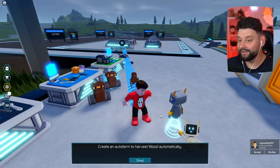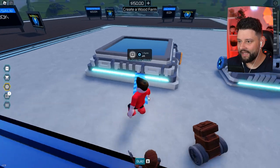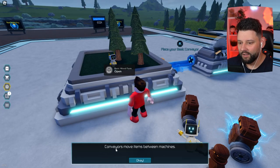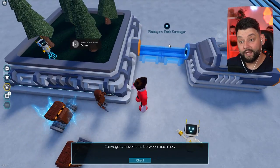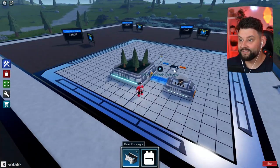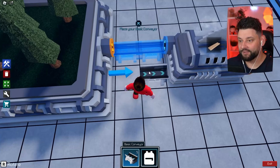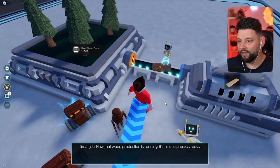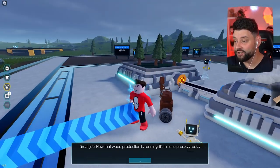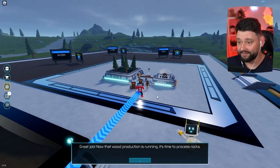Create an auto farm to harvest wood automatically! We can create an auto farm right now? Conveyors move items between machines. I think I have to build this. You can now legit build your whole factory! I was not expecting this. Place you there and you there - that will then turn the wood into planks. I'm seeing all different kinds of resources around, and I'm excited to find out what happens when we go to different planets.